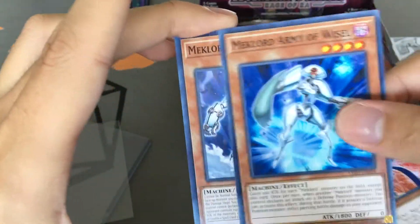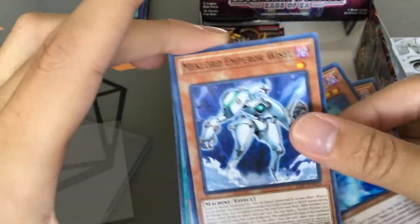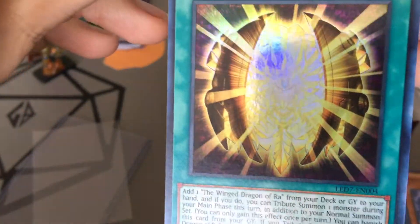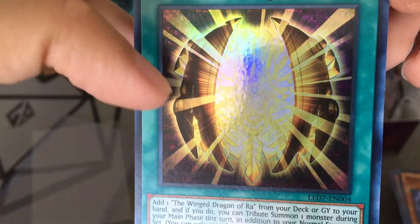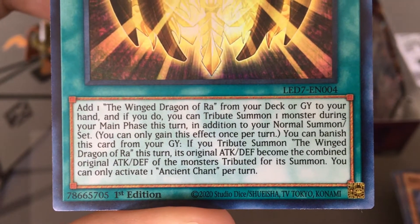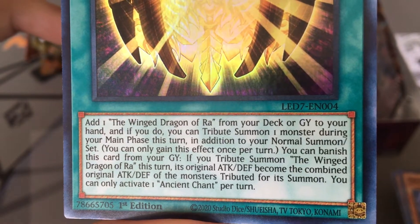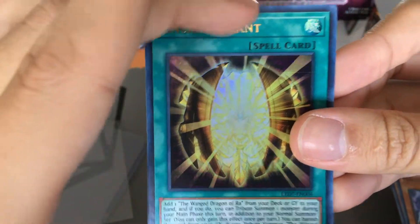Jinzo Lord, Wiseau, another Wiseau — those always come together. Ancient Chant — oh, that looks so cool. You can kind of see Ra outlined in it. That is beautiful. It brings Ra right to your hand from the deck and the graveyard — that's actually really good. I mean, this has to be a sign that we're getting it, right?